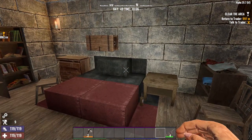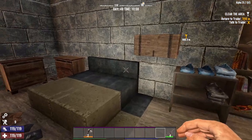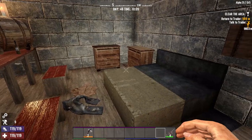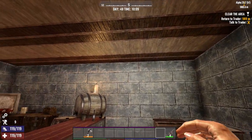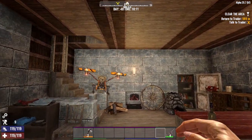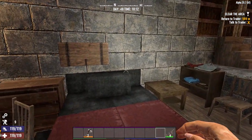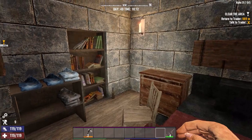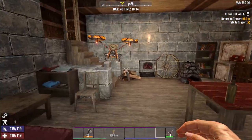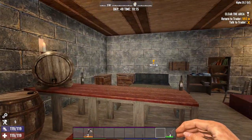Over here we have a bedroom area, nicely stocked. Over here another bedroom area. And over here just about anything you might need.